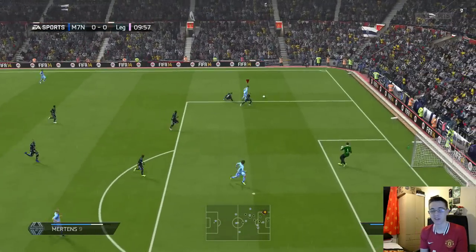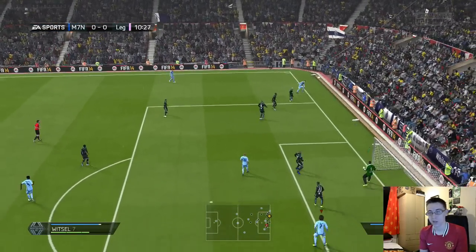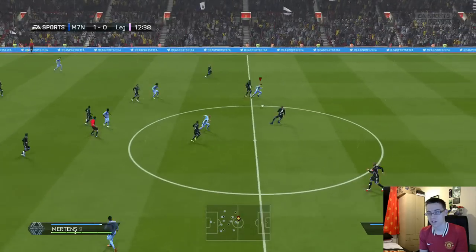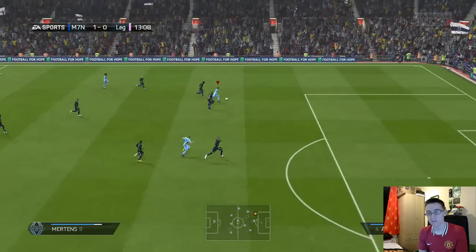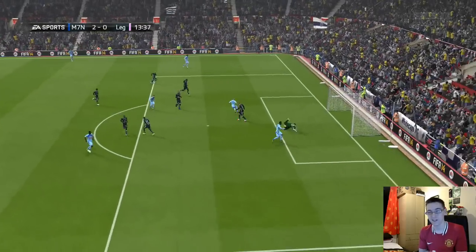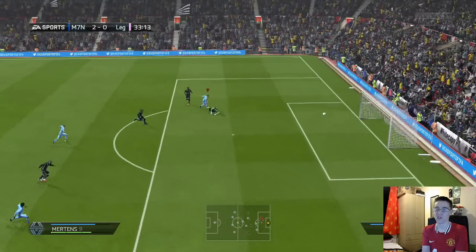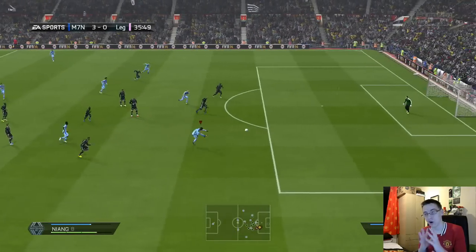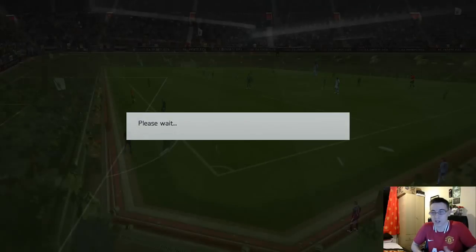Then I come up against a silver skill team — a Brazilian silver team — and I just dominate them. Mertens crossing it in, Witzel with the header — I love Witzel. On other teams I've played him alongside Fellaini and he seemed a bit poor, but in this team Witzel with his 4-star skill and 3-star weak foot is just overpowered. Look at that by Mertens — absolute beast. Witzel is so good in midfield, it's ridiculous.